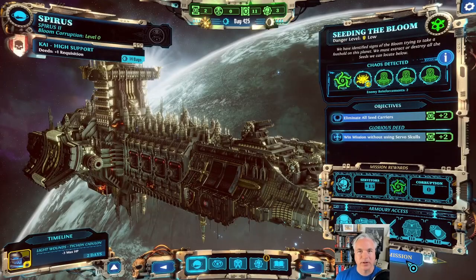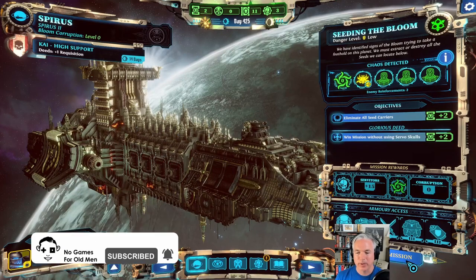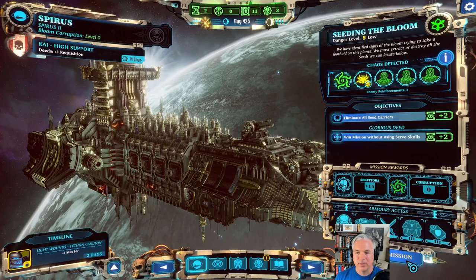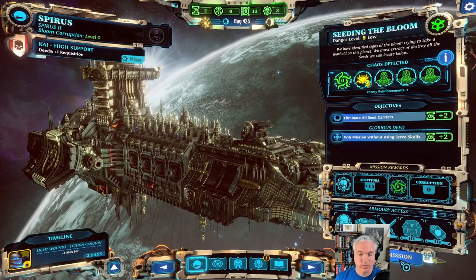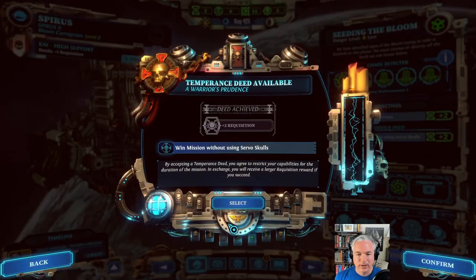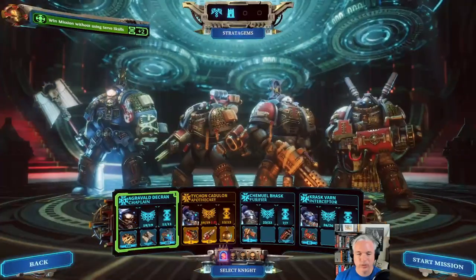Battle Brethren, welcome back to Chaos Gate Demon Hunters. I'm Dan with No Games for Old Men. We've jumped over to Spiris 2, and we're in orbit about to take on a mission on the surface to eliminate seed carriers for two requisition. We're going to take on the glorious deed of winning the mission without using servo skulls — that means no medicae, no extractors. We've got 15 servitors up for grabs, which is good because we've only got three on hand, so that'll allow us to get some construction projects going. Selecting Yes will earn us two more requisition points.